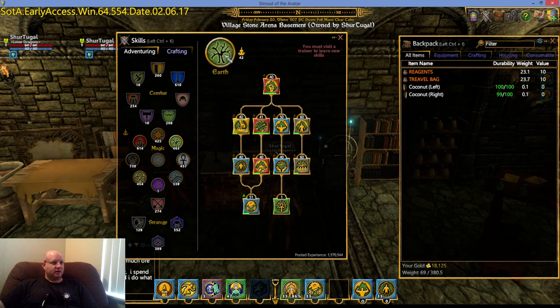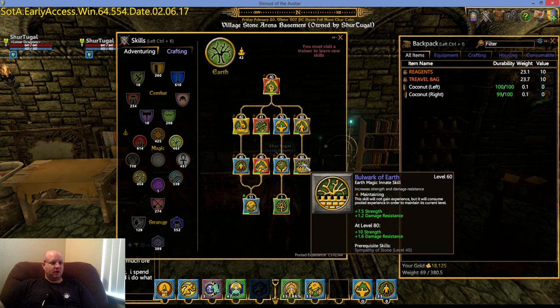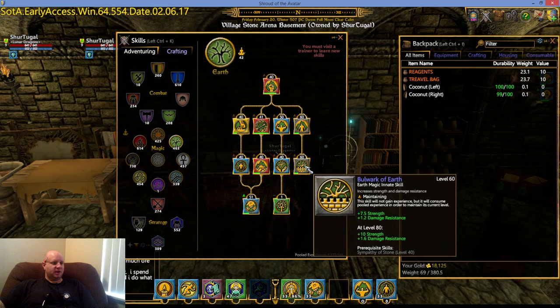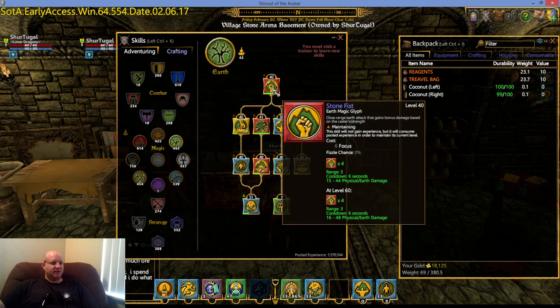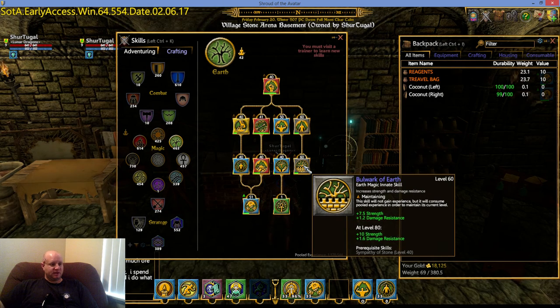Under the earth tree, there is one skill: Bulwark of Earth. As you can see, it adds strength — which increases carry capacity, increases the power of your sword swings, and also increases your health. It also adds damage resistance. This one will add to my health bar as well. And like I said, it's an innate skill — you don't have to actively use it, and you don't have to be pursuing the earth tree at all. You do have to train the prerequisite skills to 40 first before you can unlock Bulwark of Earth, and then you can train it as high as you want.